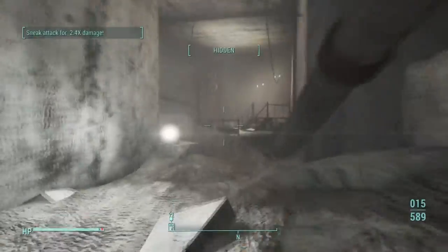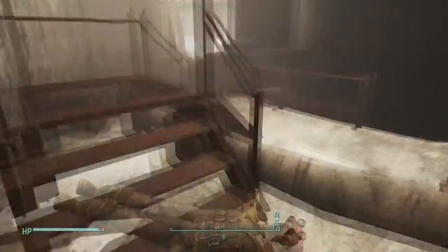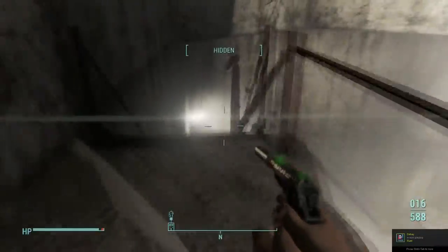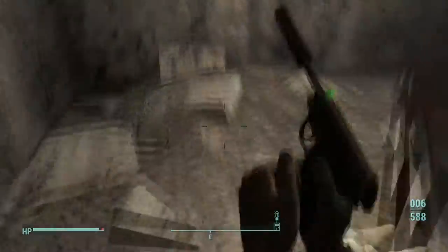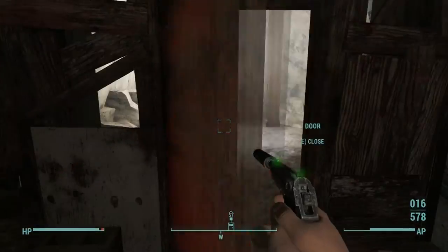It's a pretty long trip all the way down, and there are a shitload of ghouls once you get past the main raiders. Also, there's a person with a name down there — I think there might be a quest here, but I don't know what it is. If anybody knows, leave that down in the comments. But get that magazine; it's important.